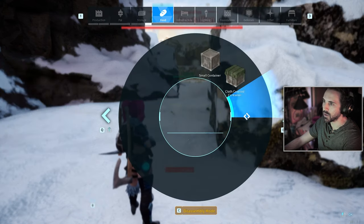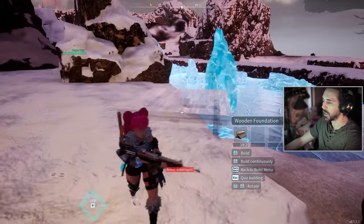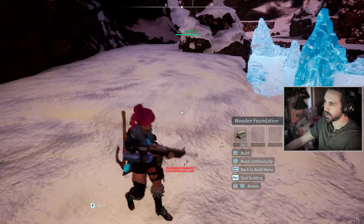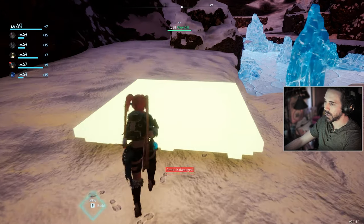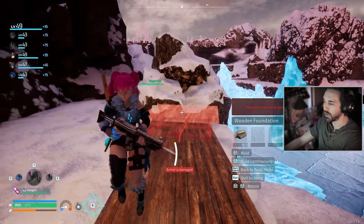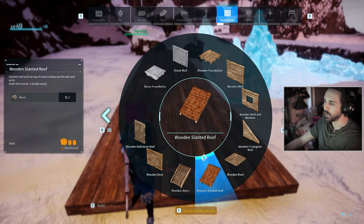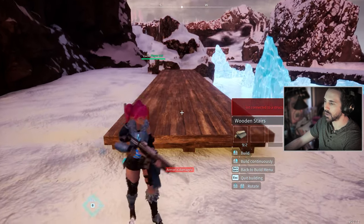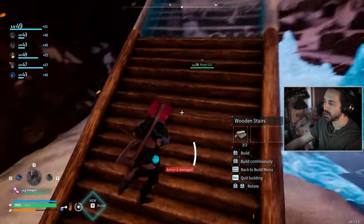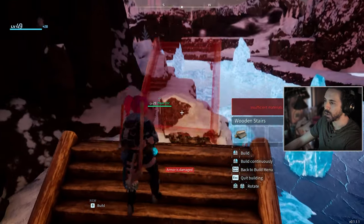The other thing you can do before I get into the strategy I used — for a boss-fighting style of base, what I would do is build foundations in a straight path like this, and then build wooden stairs above it.